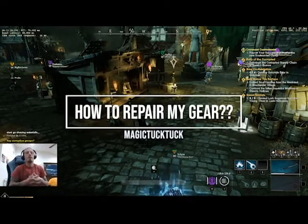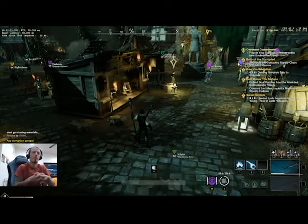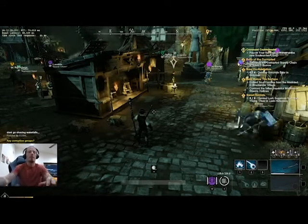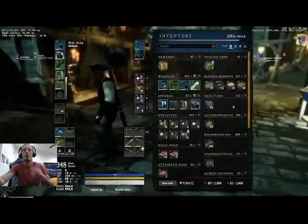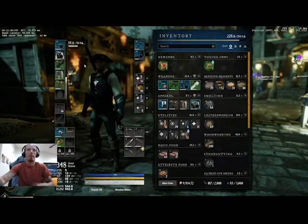Hey guys, this is Magic Tuk Tuk and this is just a quick video to show how to repair your gear in Amazon's New World. When you first start the game with tier 1 gear, it's as simple as going into your game and repair all with gold. You just hit here, repair all, and everything repairs.